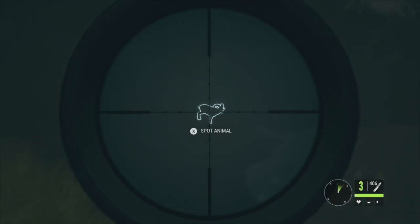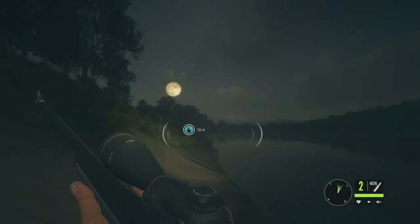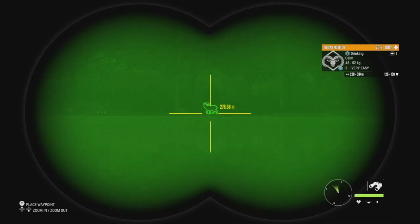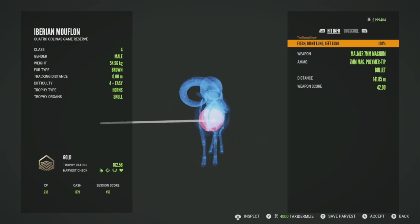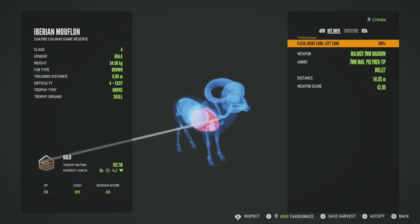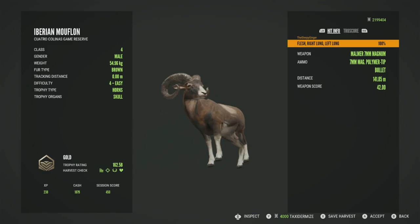We'll get him down with the Malmer 7mm — this gun should absolutely drop him. The Malmer 7mm is one of the best in the game, and yeah, he is going to be down right away. There is no debate about that. While we head over, we spot another zone with level 3s at 126 to 150 and 120 to 143, plus a level 4 at 135 to 159. They were just out of render distance when we were spotting. He came in as a gold at 162.58 — double lung shot, right lung and left lung. With the Malmer 7mm at 141 meters, they're not going anywhere.